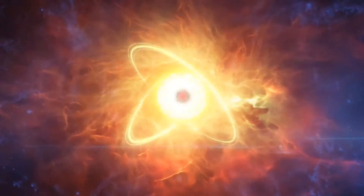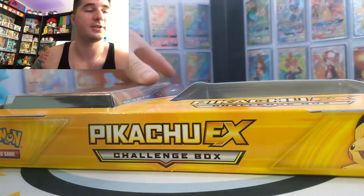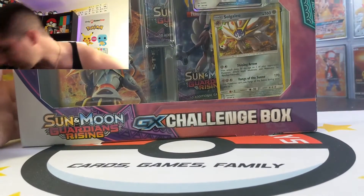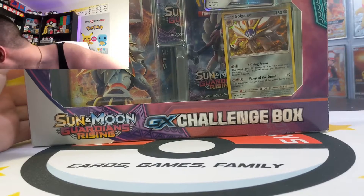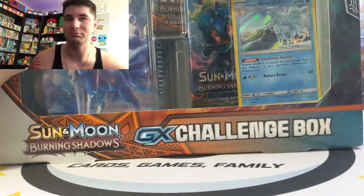What's going on everybody, this is Mike. We're gonna be opening not one, not two, but three challenge boxes. For today's video we're gonna open up three boxes: starting off with a Pikachu EX challenge box, then we're gonna move on to our GX Guardians Rising, and then we're gonna end pulling the Charizard in Burning Shadows.